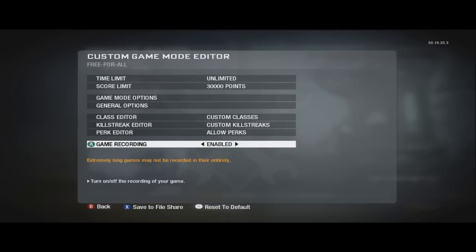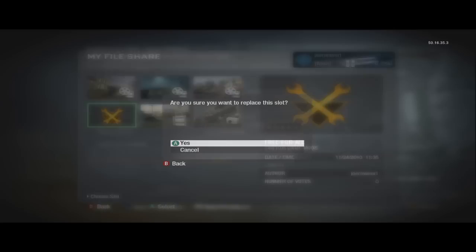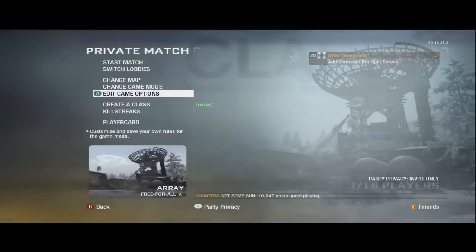After that, put game recording enabled so you can show your friends how you did this in theater. That's all you need guys — save it to your file share and share it with friends. And that's all you need, and we're going to get right to the glitch.